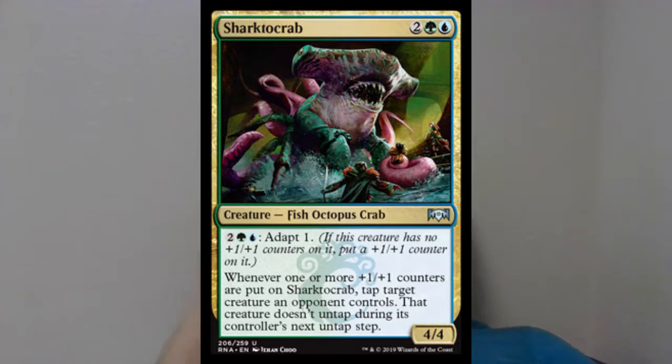If you like anthropomorphic sea creatures, Simic is the guild for you. We have Sharktocrab — a 4/4 Fish Octopus Crab for two, a green, and a blue, printed at uncommon. You can pay two green and a blue to Adapt 1, and whenever one or more +1/+1 counters are put on it, tap target creature an opponent controls and that creature won't untap during its controller's next untap step. This has a lot of +1/+1 synergy and if you can give it riot as soon as it enters the battlefield you can tap something down immediately. Very good card at uncommon.